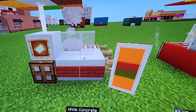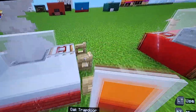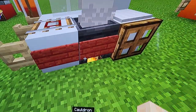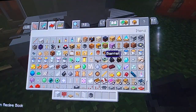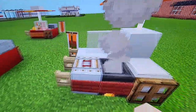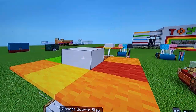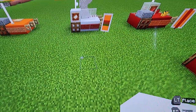Some materials you're going to need for this: white concrete, mangrove sign, oak trapdoor, birch fence gate, white stained glass pane, a cauldron, a campfire. You're also going to need an end rod and a quartz slab. We are still going to need a few other things, but this is all we can grab for right now.